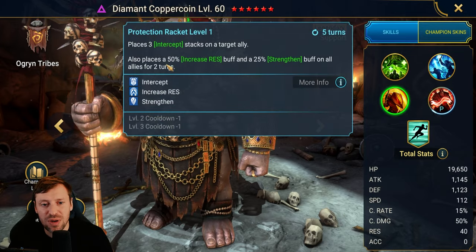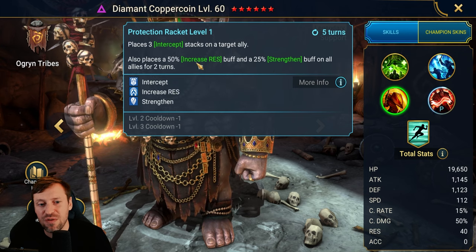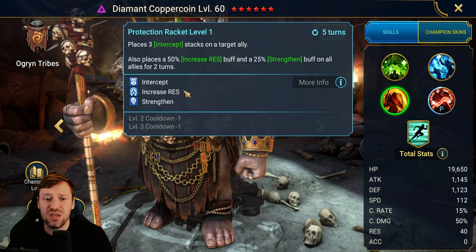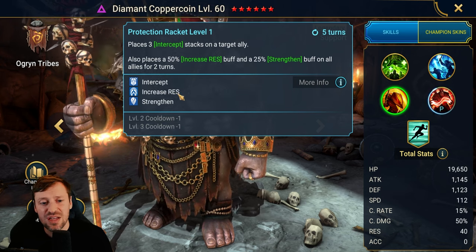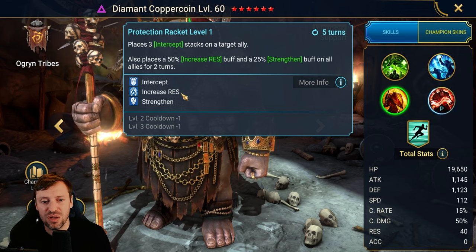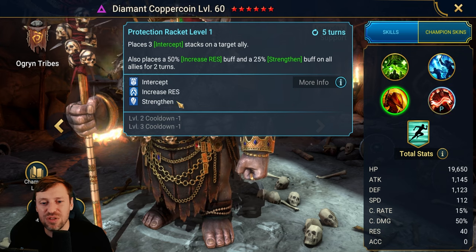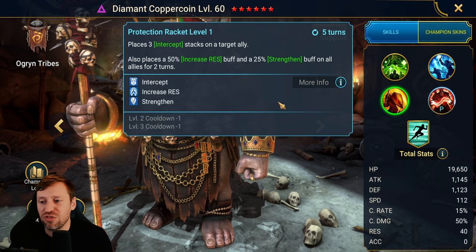He also places a 50% increased resistance buff and a 25% strength buff on all allies for two turns. Increased resistance is something not a lot of champions have, and if you build a strong resistance team for arena he can really help. The strength buff reduces damage your team receives — it's a very strong buff.